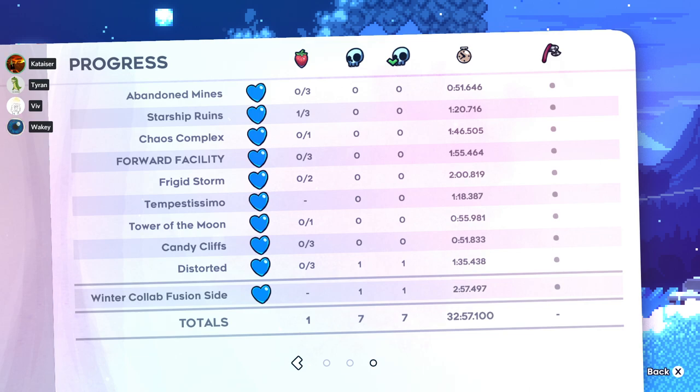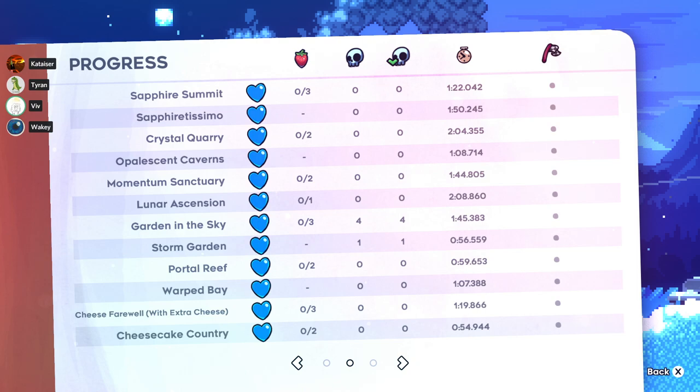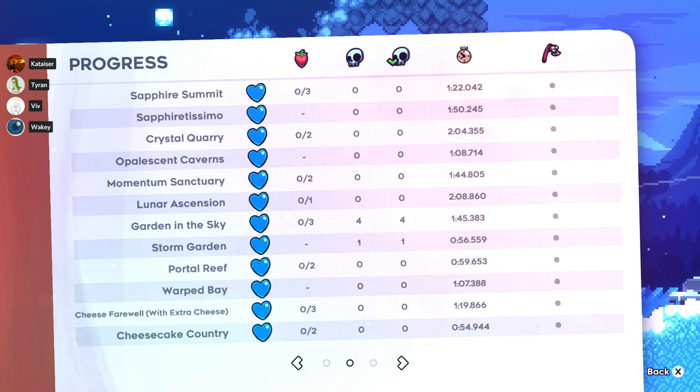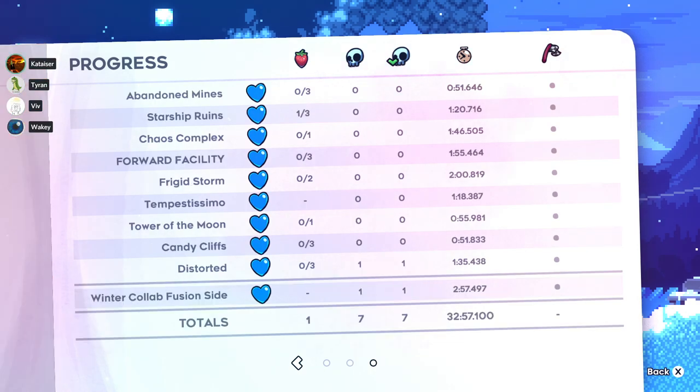We're going into Distorted. Someone requests saving 0.8 seconds on Frigid Storm so it'll be two minutes — but if you save 0.8 seconds it would still be two minutes and 0.019 seconds, so you wouldn't be sub two. I think that's an impossible time anyway. Also, we have a gem TAS we might show at some point — that was by Dijin, just the first draft by one guy, but it could be an interesting thing.